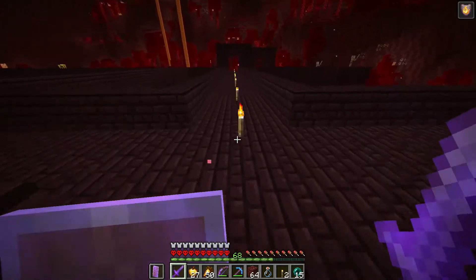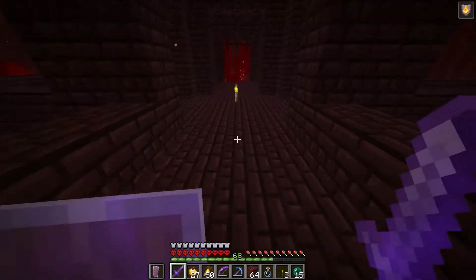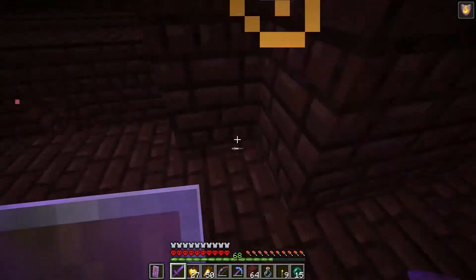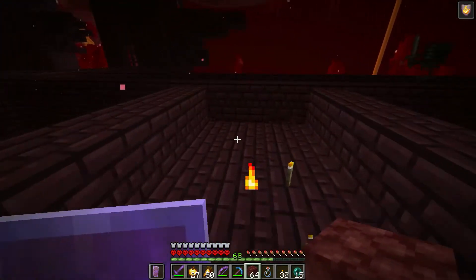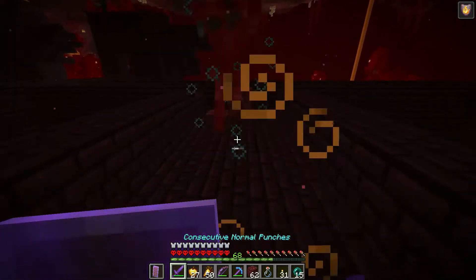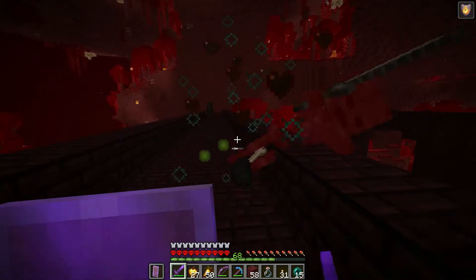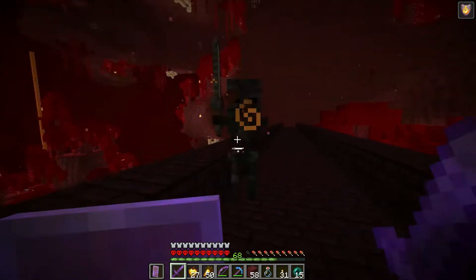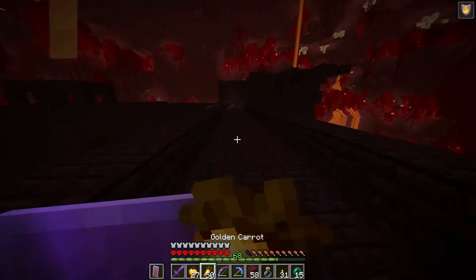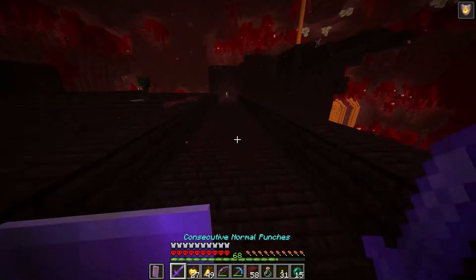After checking, it turns out torches do affect wither skeleton spawns, so I remove them. With the area darker, spawns increase noticeably. After a few more kills, we get the third skull — that's enough for one beacon. Now I just need to see if I can actually beat the Wither.